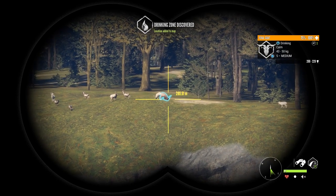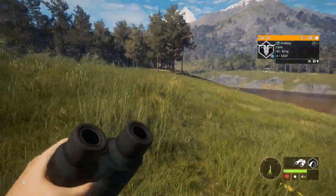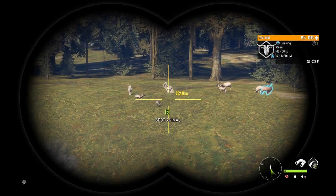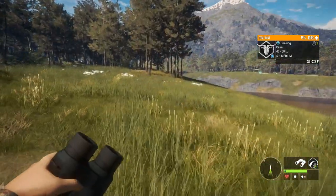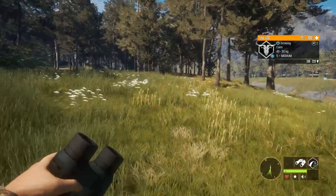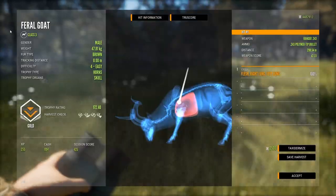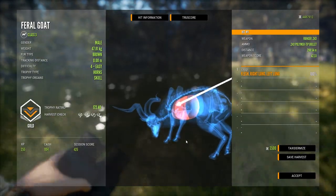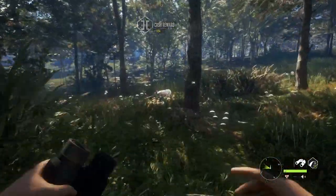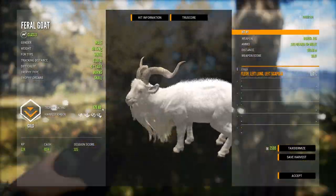Oh my god - well I think we're about to find out how accurate we can be with the .243. Just need to pick up these two goats over here, and then we actually have a level five with diamond potential this time. It could actually be a diamond because the trophy rating is good enough - it's up to 229. Let's check how high a score we need to get diamond: that would be 208. So there is quite a chance we could be looking at a diamond goat.